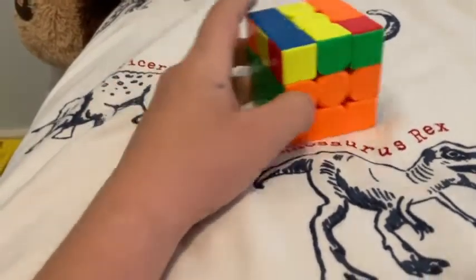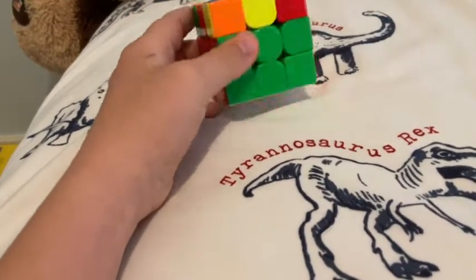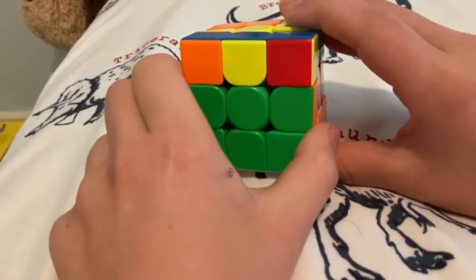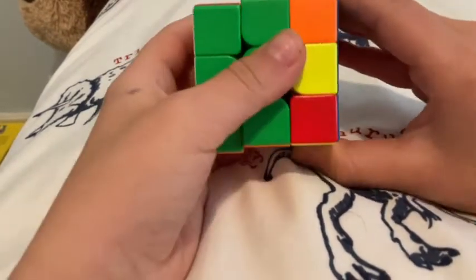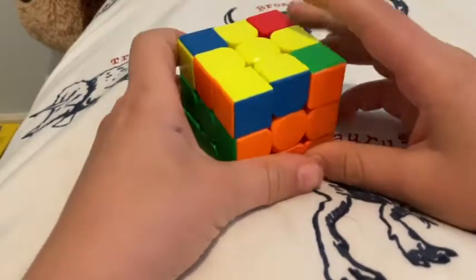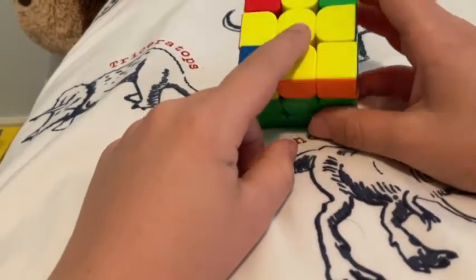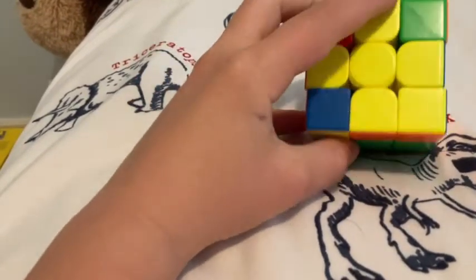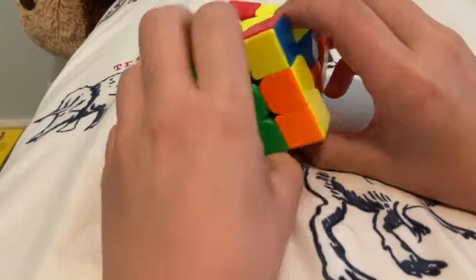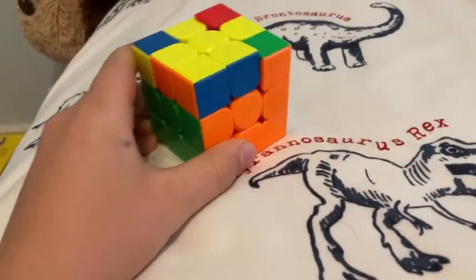Now what we're going to do is called the yellow cross. Do these moves starting on yellow: turn the face clockwise, then go up, side, down, side, then turn it back up. The cross should be solved — if not, keep doing that. If you just have a dot, do those moves and you'll probably get an L-shape. If it's oriented the wrong way, just turn the cube, then turn the face down and do those four moves to get a horizontal line, then do the moves again to get the yellow cross.